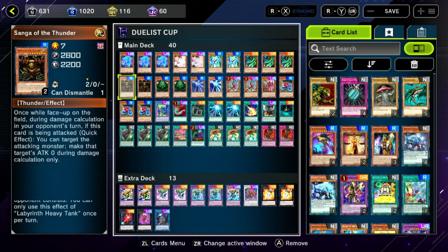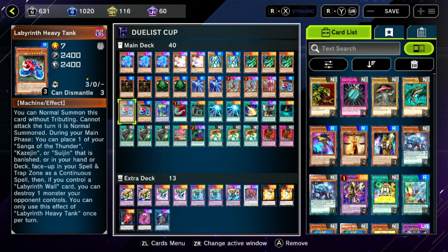We have Labyrinth Heavy Tank. Basically you can normal summon it without tribute, but it can't attack during the turn it is summoned. It'll be able to take one of your Gate Guardian pieces that is either in your hand, deck, or face-up Banner Zone as a continuous spell card, and you'll also be able to destroy an opponent's monster — so not bad.